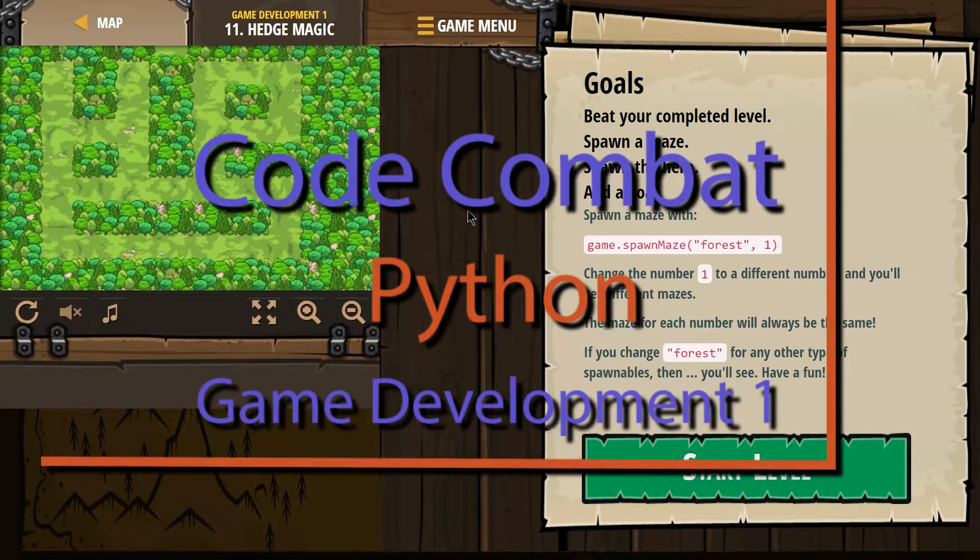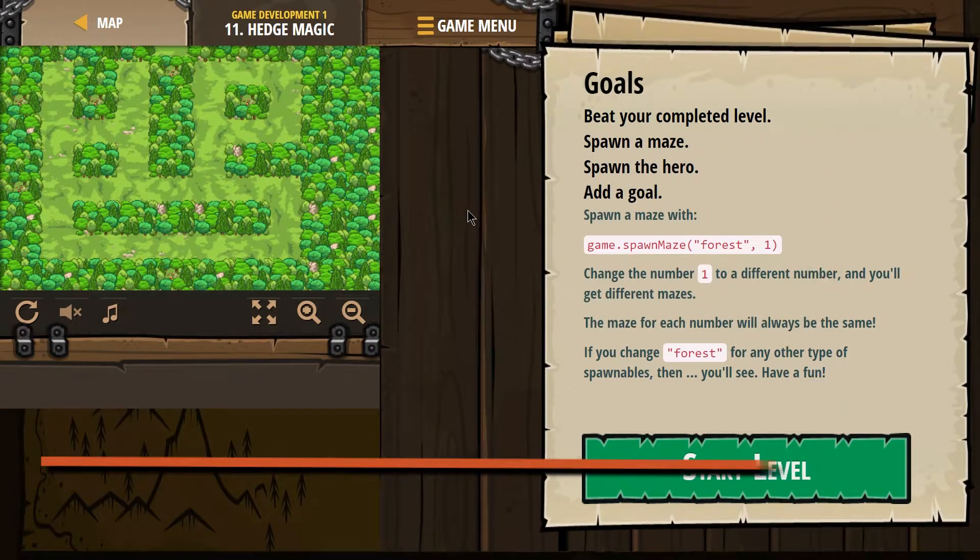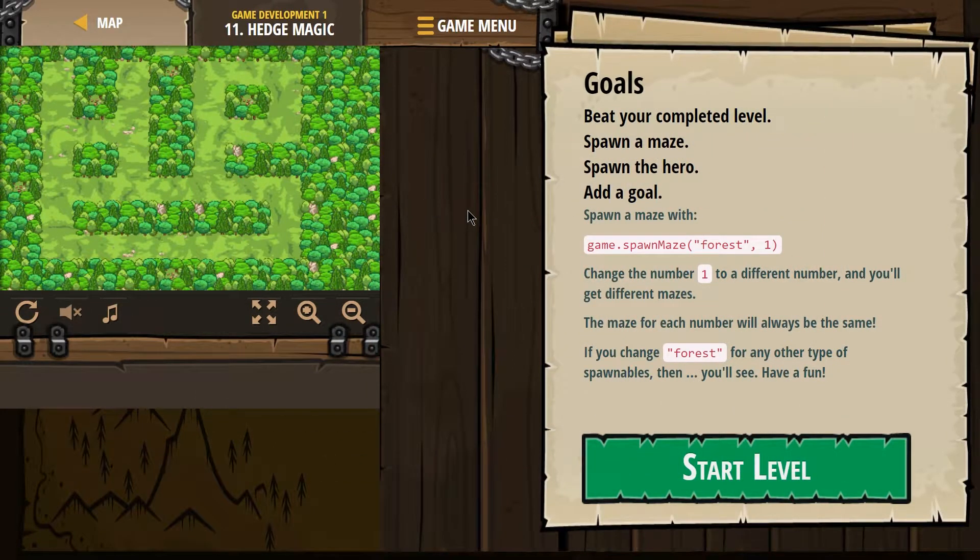This is Code Combat. I'm on the level Hedge Magic. It's part of the Game Development 1 course and it's level 11. This is the Python version.